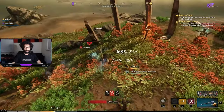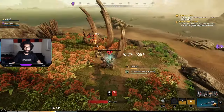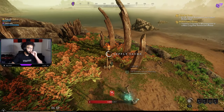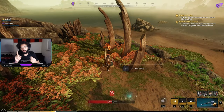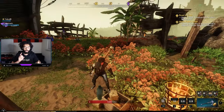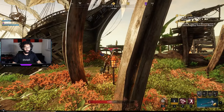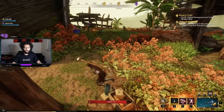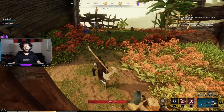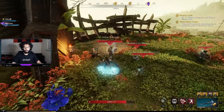You can fast travel, you can respec into all strength for this, you can change your armor and everything and it's still gonna work. You can pop health consumables - you can do all that. I'm actually gonna kill this boss just to show you guys the full power of this build right now.